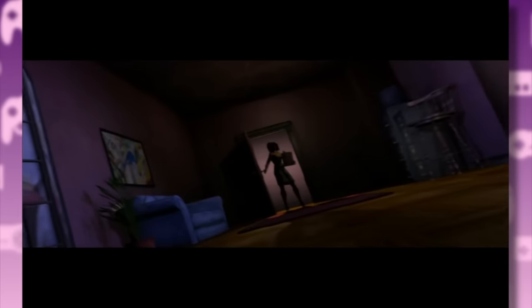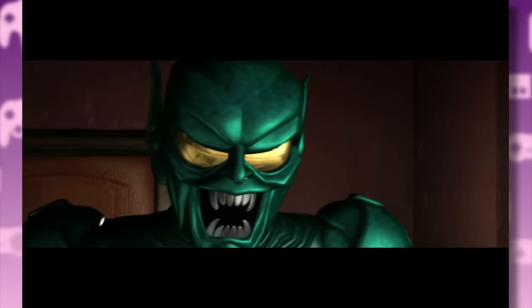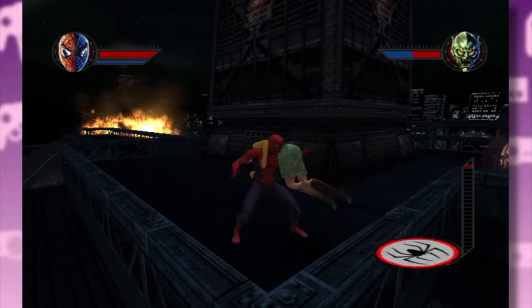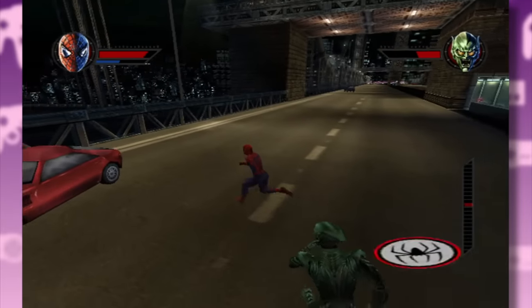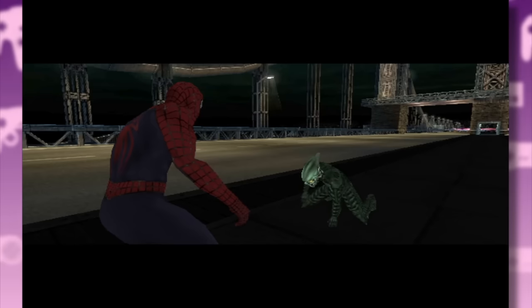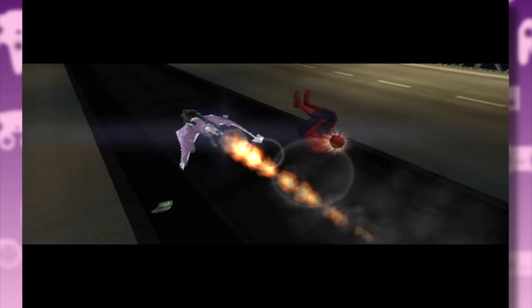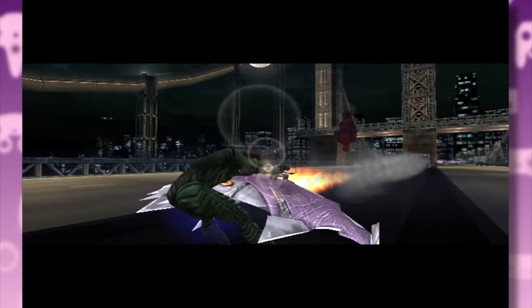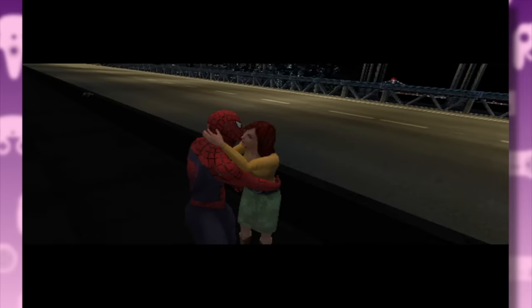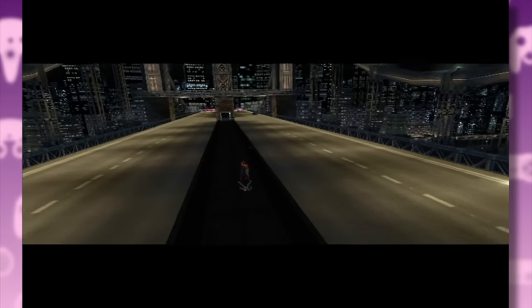Mary Jane comes back home after a long day of buying groceries — oh no, it's the Green Goblin! Spider-Man goes after the goblin, saves Mary Jane, and then engages Norman Osborn in one final battle. This game has a slightly different take on the movie's ending — they couldn't be bothered with the graveyard, so Norman gets hit by his own glider right there on the bridge in front of the entire city. Mary Jane then spawns out of nowhere and kisses Peter with the mask still on, while Norman's corpse just lays there.